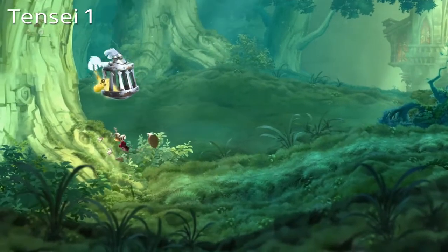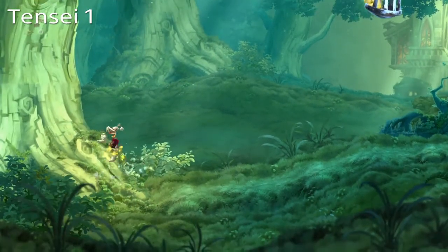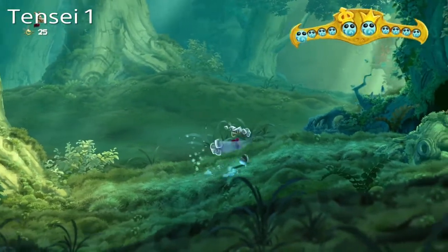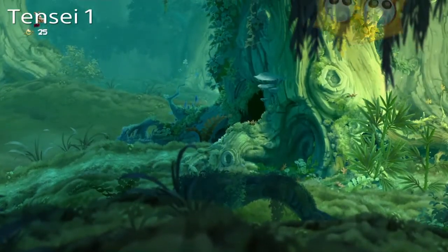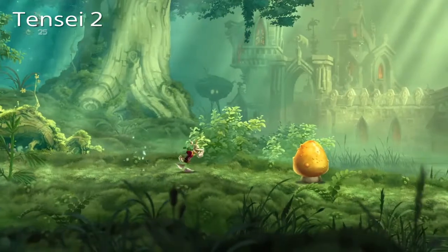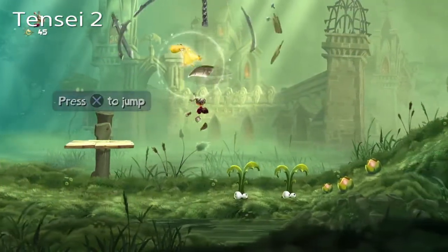Over here is our first Teensie. It's pretty easy to collect. This cage that flies will make it a little hard sometimes to get. Anyway, with regard to Teensies, there's ten of them in total — eight of which are normal, and two of which are a king and a queen.